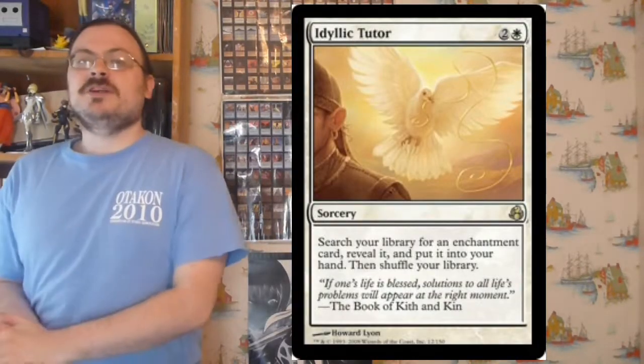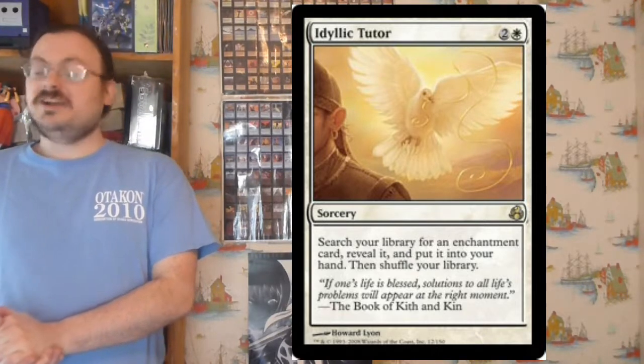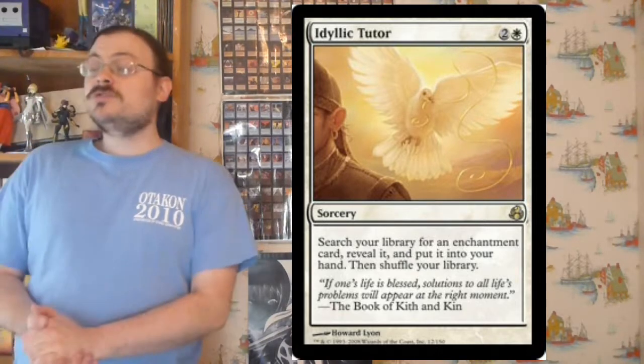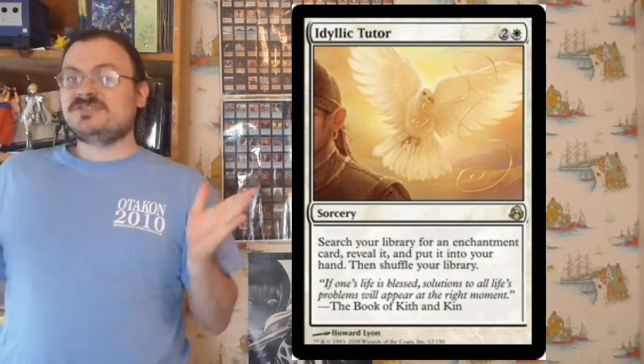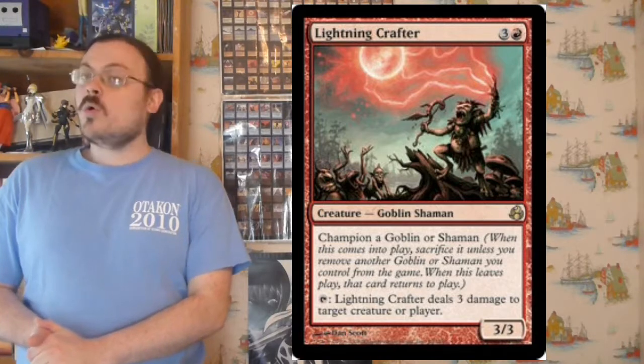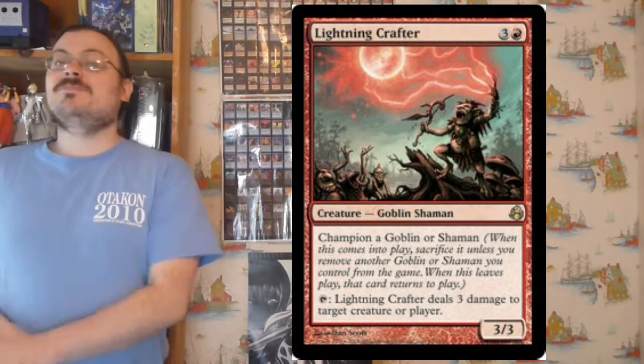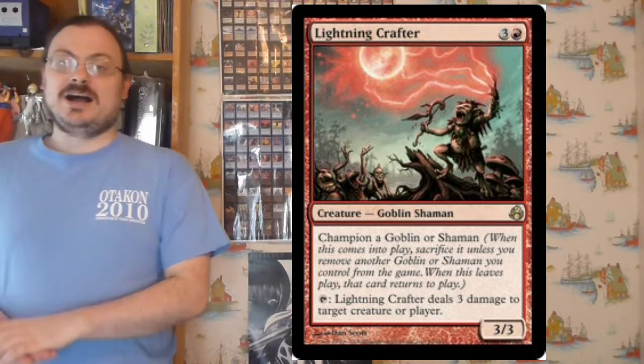Idyllic Tutor: search your library for an enchantment card, put it into your hand, then shuffle your library — simple enchantment searching, though you do have to reveal it. Lightning Crafter: Champion a Goblin or Shaman — another Champion effect from the previous Lorwyn block set — and once you've championed it, tap to deal 3 damage to target creature or player. It effectively does Lightning Bolt each turn by tapping it.